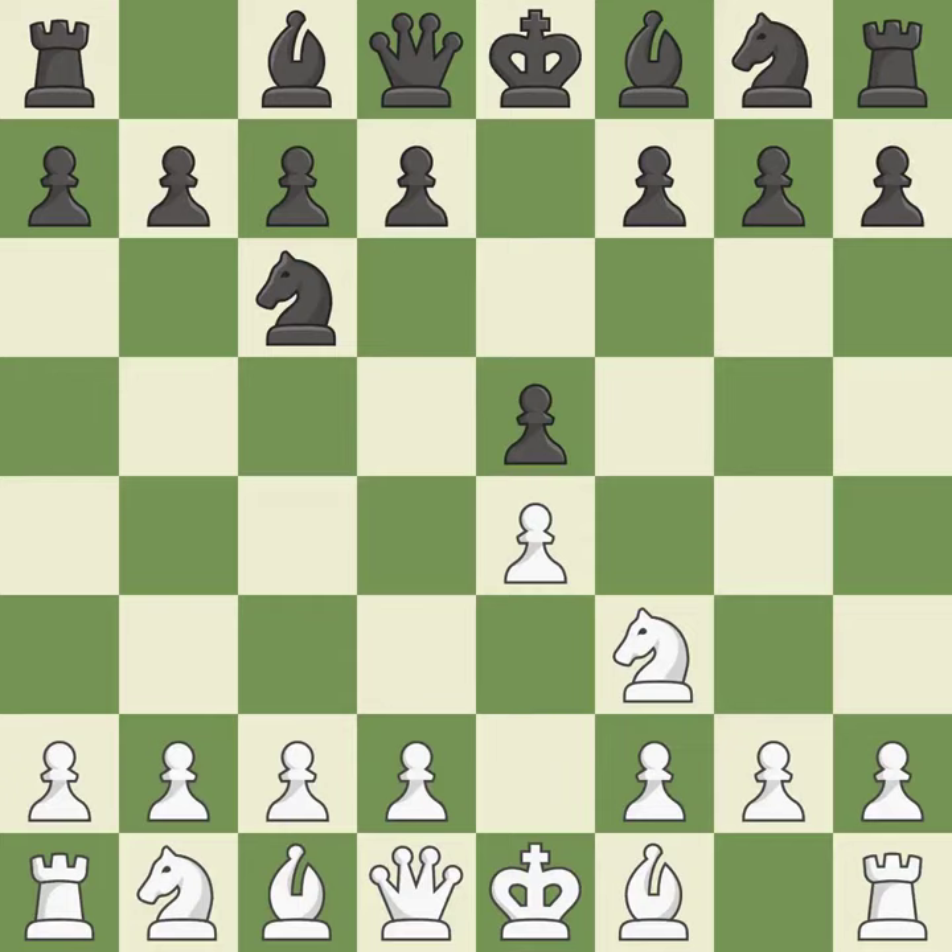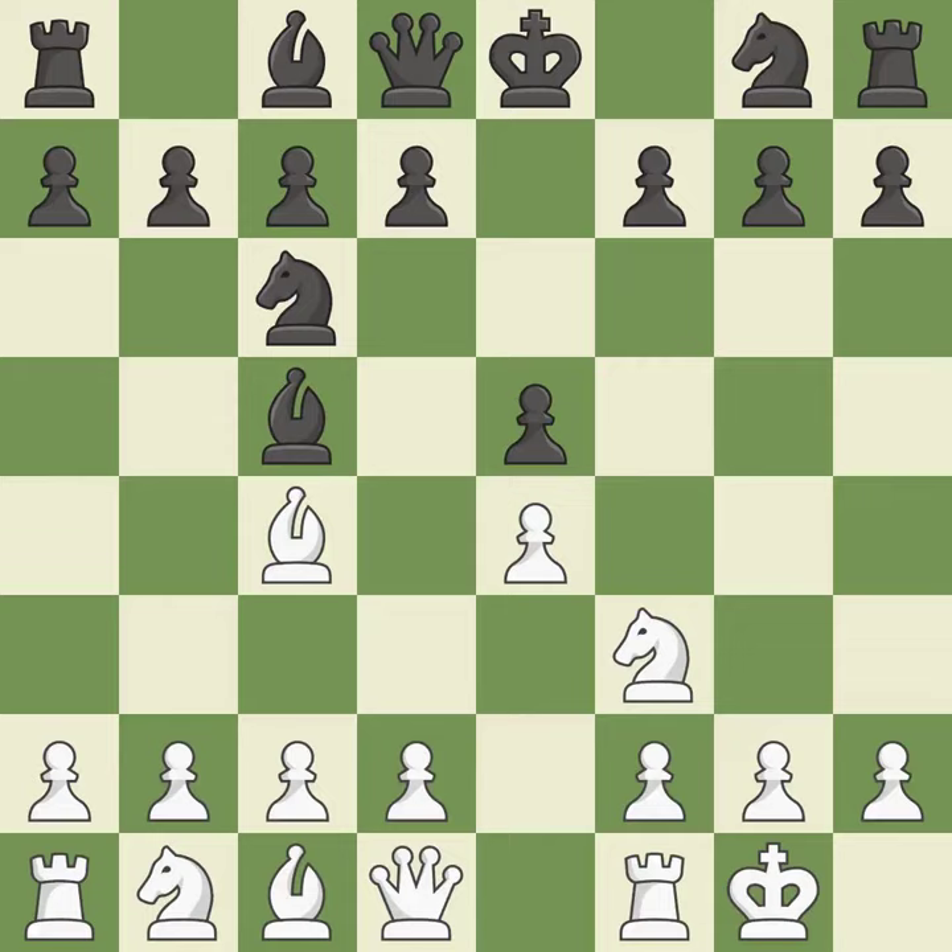Beginning the Italian game is Bc4, which immediately begins to attack the f7 pawn and get ready to castle. Bc5 attacks the f2 pawn and helps control the important d4 square. Castling gets the king out of the center and activates the rook. Nf6 develops the knight toward the center, attacks the e4 pawn, and prepares castling. This defends the attacked pawn, and the bishop will be better off as a result.